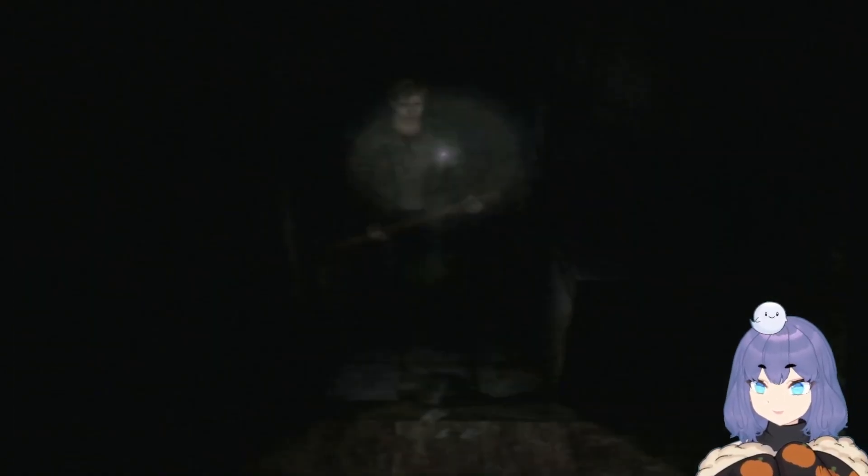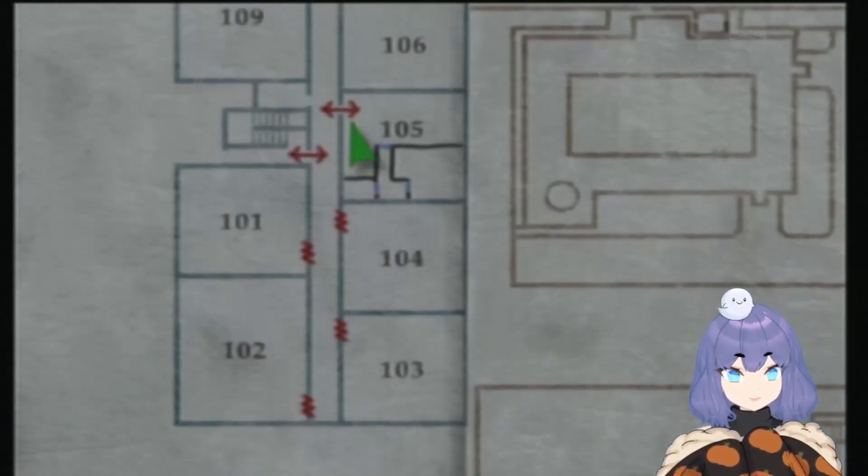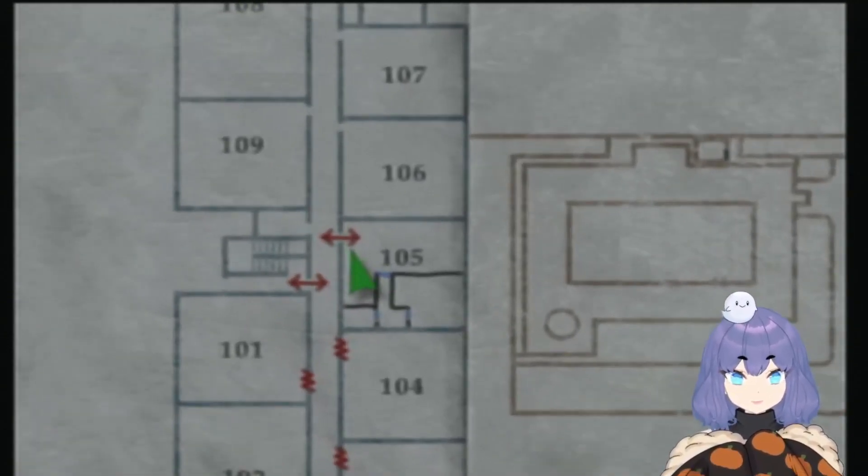The first item that you can get is the white chrism — I'm not sure how to pronounce it, chrism? It's in the Blue Creek Apartments, the blue side, and it's in room 105 on a counter in the kitchen. I got excited and already picked it up before I started filming, but yeah, you can see this is what it looks like.